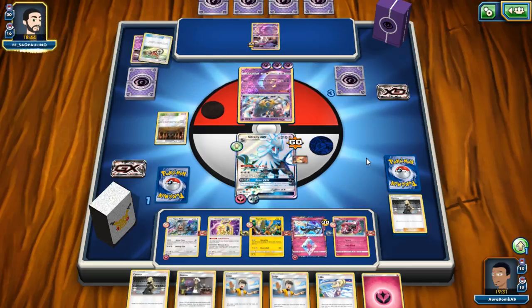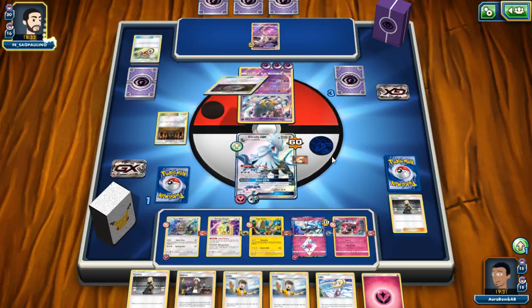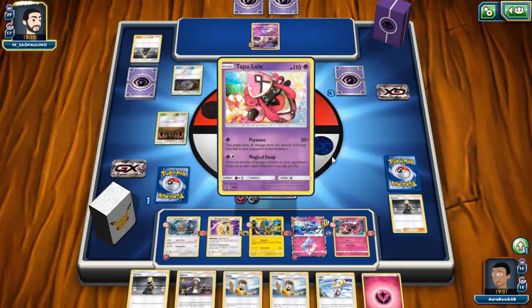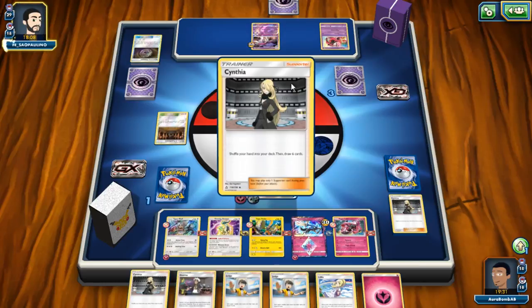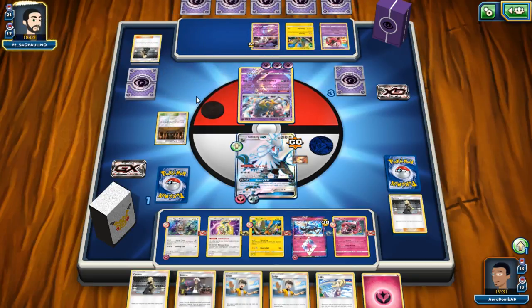He can only hit me for 130 with Giratina since he can't use Giratina on the active — so I win regardless. I have Guzma, Lele, and Zygarde Prism. I just don't know what he's trying to do. Let's see if he has Marshadow. He grabbed just another Giratina. Oh — Tapu Lele! That's kind of cool but he doesn't have enough damage on board to make it matter. How long have I been recording? Am I even recording? Oh good — I am.